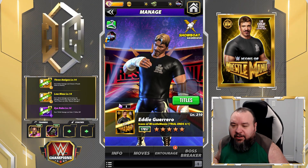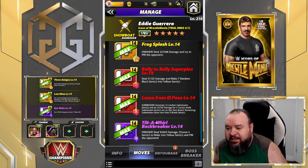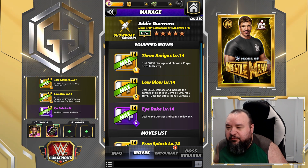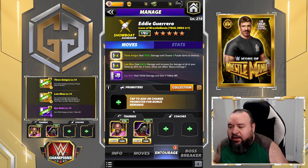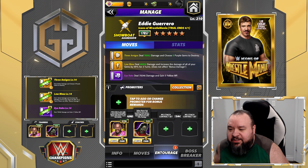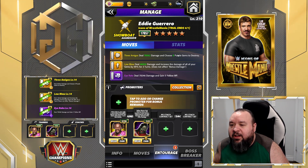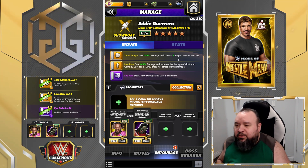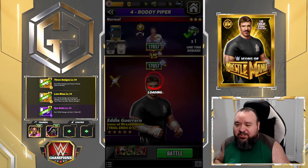Let's try something else - switch the Tilt-a-Whirl Backbreaker out and use the Three Amigos instead: 9 MP yellow move, deals 60.4k damage and choose 4 purple gems to destroy. Hopefully that should help the cycling. For that, we're gonna use Kofi first so that we move on the yellows, and Zombie Nakamura to increase yellow damage by 30% and increase the gems we destroy by 4. I only really needed 2 since the Iraq costs 6 MP - if I destroyed 6 purple, that's better than 8 because you do want some to remain for next time. Let's see if that works better.